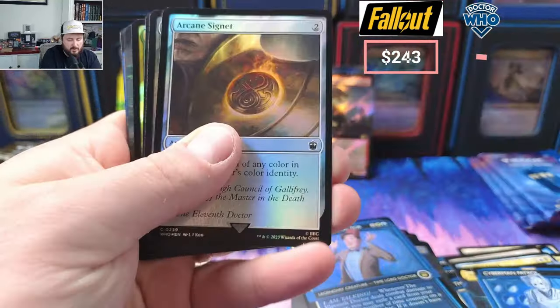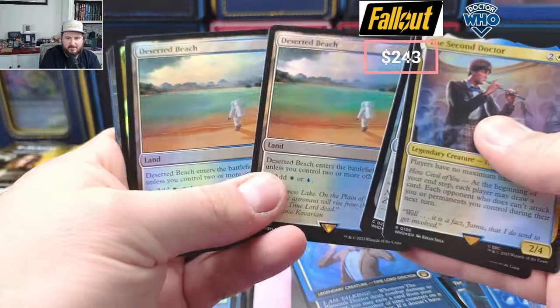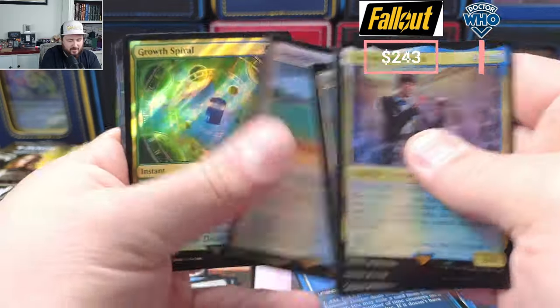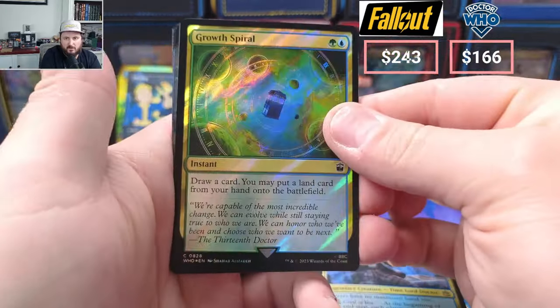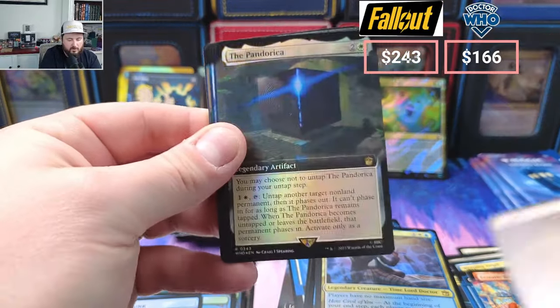Doctor Number Two, little another Signet, Beach — what?! How have you ever seen the same framed card back to back like that? Growth Spiral in the Surge — boom, that's a hit! Beauty, beauty.